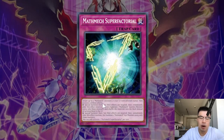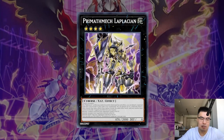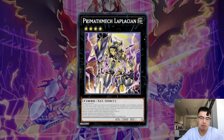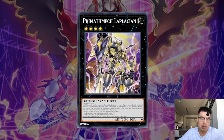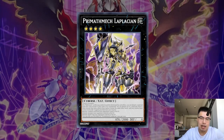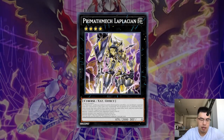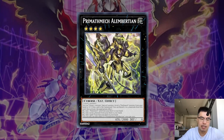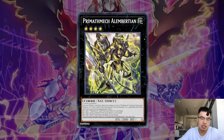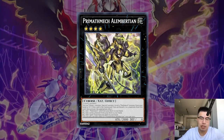They also have Math Mech Super Factorial, which allows you to special summon back three Math Mechs and overlay instantly for Math Mech Laplation, which can detach three materials and then send a card from your opponent's hand to the graveyard, send a monster your opponent controls, and send a spell or trap your opponent controls to the graveyard. And because they use Math Mech Diameter, they're going to have the Omni Negate effect on Laplation as well. The other XYZ they use is Alan Bershon, which allows them to detach two materials to add any Math Mech card from the deck to the hand. It could also sacrifice itself to special summon a Math Mech from hand or graveyard — that's level four, so it's pretty crazy.